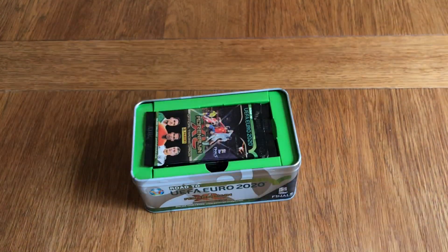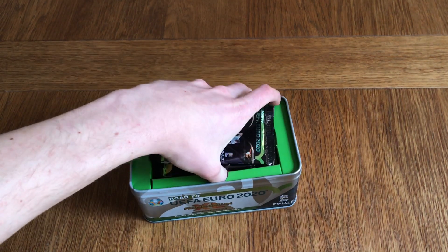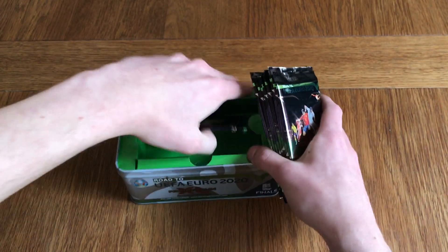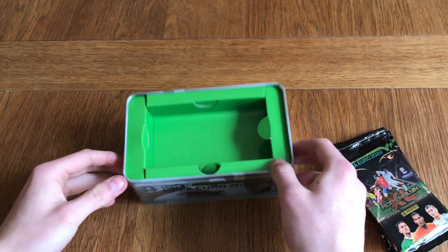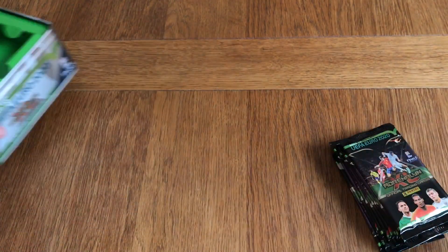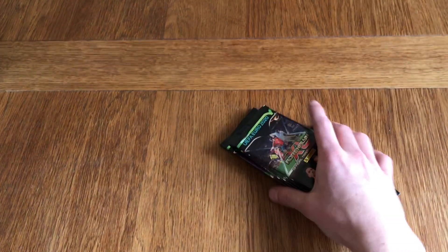Of course Modric being the best player in the world according to Ballon d'Or. Let's check out what we've got on the inside. We've got the tin packets, and the insides are paper. The outside tin is metal as per usual, but there's nothing else inside. We'll put that to the side and let's open the tin packets.